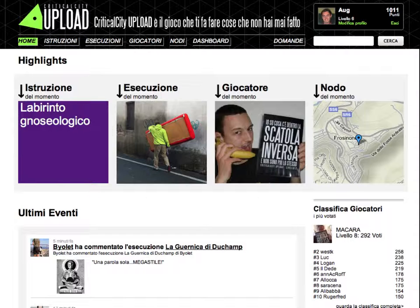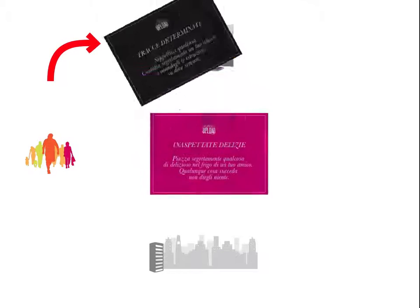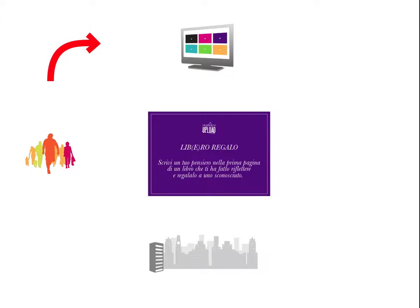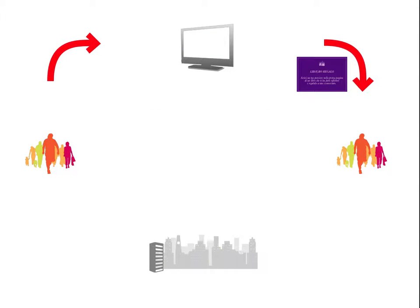How does it work? Once registered on www.criticalcity.org, the player can access a special area of the website, which is the missions catalogue. Here are listed hundreds of ideas of creative actions that can be performed. All of them are categorized by score and level of difficulty. Once the player chooses the missions that he likes, he can turn off the computer and go out in the city and actually perform the missions in the street.